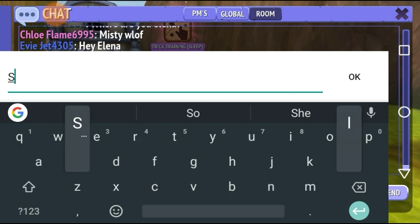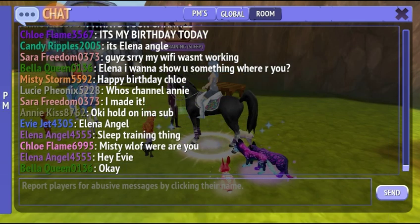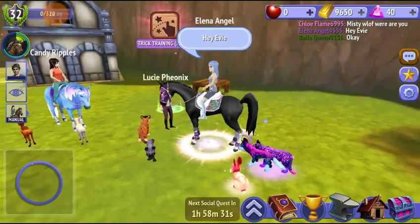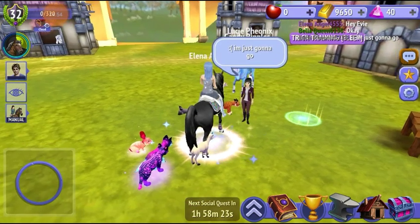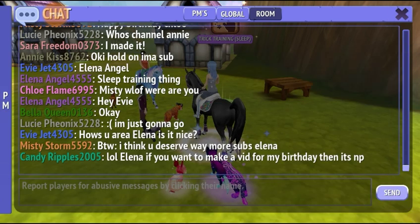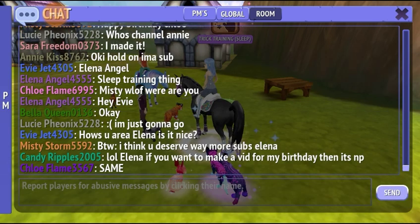I am at the sleep training thing. Sleep training thing. I know that my PM button over there is orange — that means that somebody is PMing me, but I don't do PMs while I'm videoing. It just gets really glitchy as well. My brother just pinched my arm — little brother, not like on purpose. Way more subs — I almost have 2,000. I don't need more. My other channel needs more, not me.